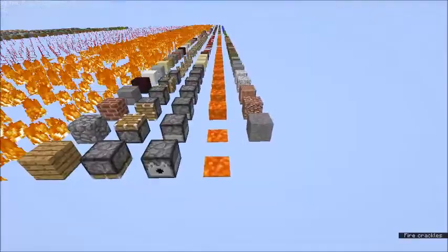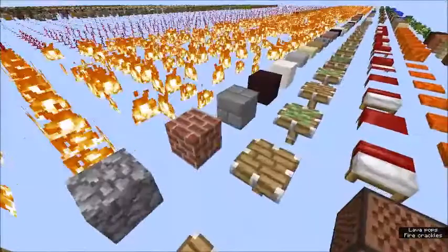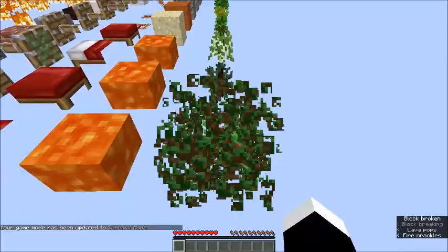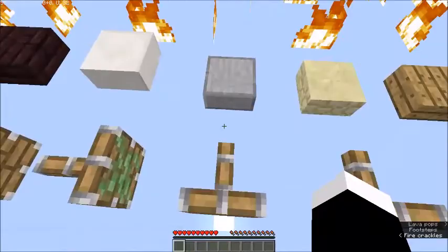There's just every block there is — each type of fire, each type of piston. And you can switch game modes. Let's see if I go to game mode 0 right here. Now I am in game mode 0, but the thing is, you can't break things. This is really just to test and see if textures work and stuff.